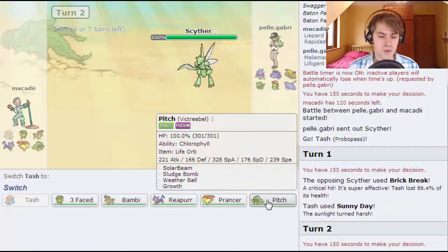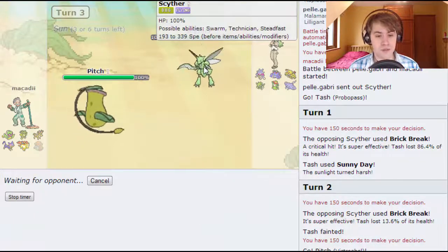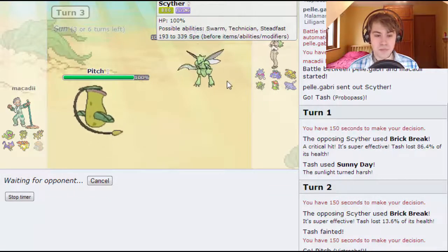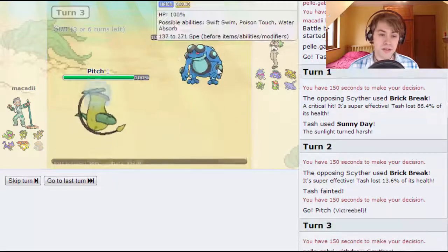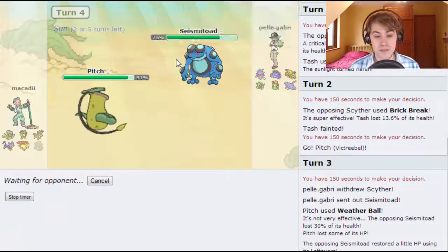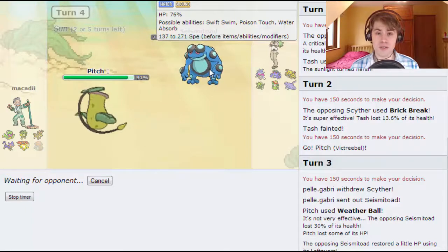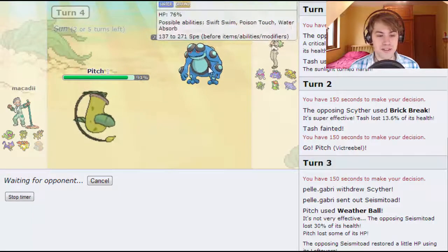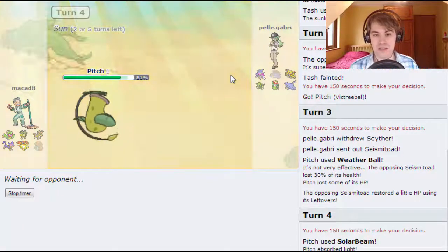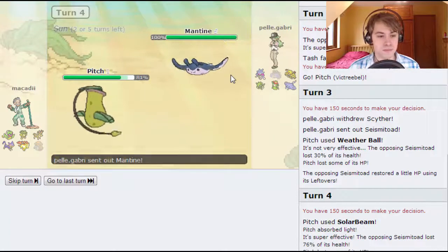This now gives me the opportunity to go out into Pitch. I should be able to take him out, so I'll go for the Weather Ball and hopefully that takes him out — Cyphers are quite bulky but normally they don't survive. He goes out into Seismitoad, but this thing is not going to be able to take a Solar Beam at all so I'm going to go for the Solar Beam here. By the way, I've got a bit of a new setup here so if there are any issues please let me know — it should be much the same as when I'm at university.